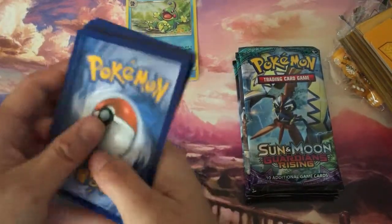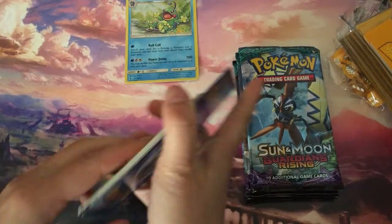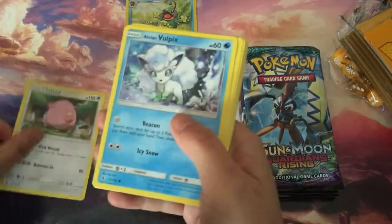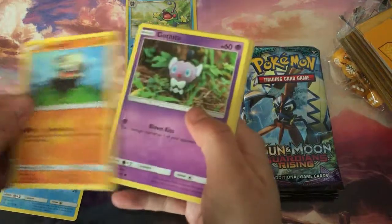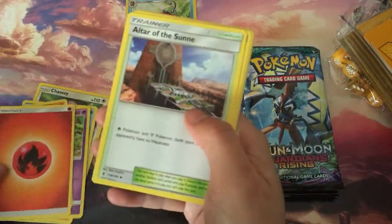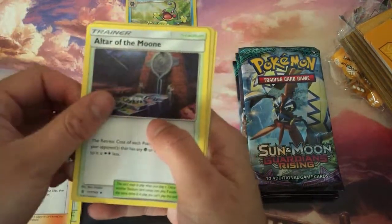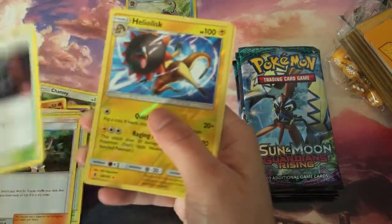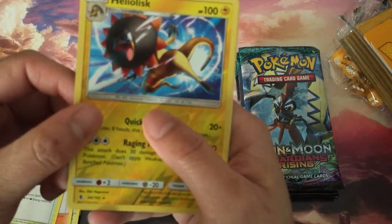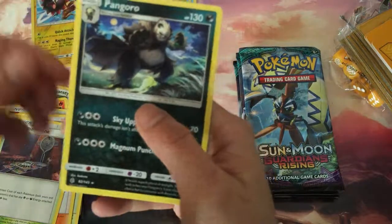Alright, cartridge, cartridge. Okay: Chansey, Alolan Vulpix, Comfey, Gothita, Litwick, Fire Energy, Altar of the Sun, Mallow, Altar of the Moon, Oranguru... ooh, Heliolisk. I think that's a rare — yeah, that's a rare. And Fangoro.